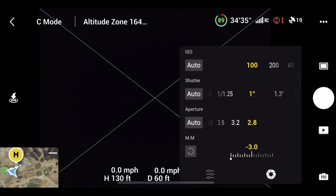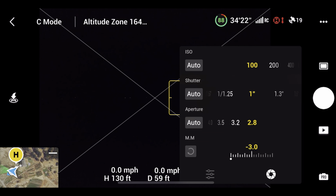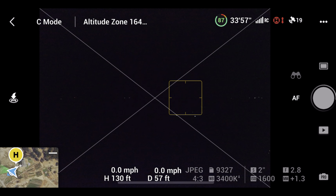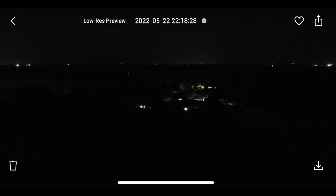We'll go one second ISO — actually let's start off with a two second and ISO 1600. That way we'll have a nice low-noise image. So here's our first picture — as you can see, it's a bit brighter than the other one.